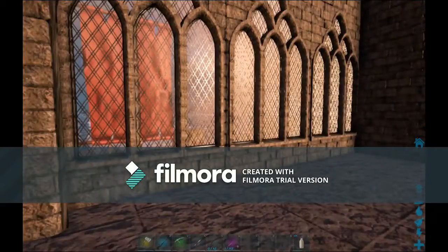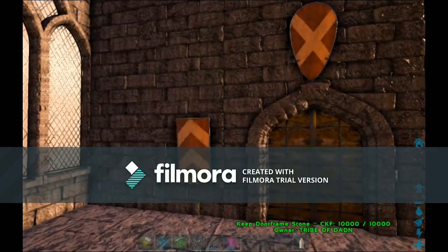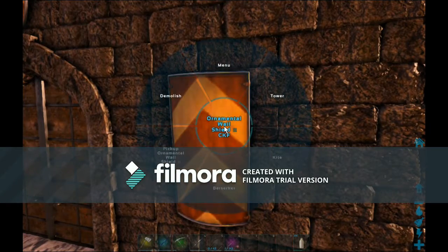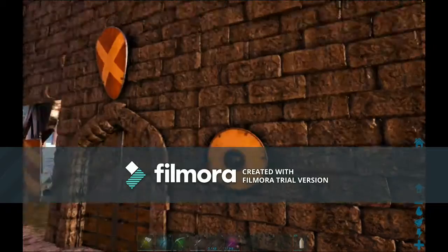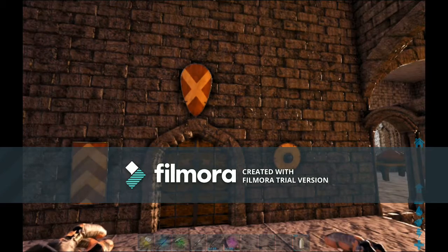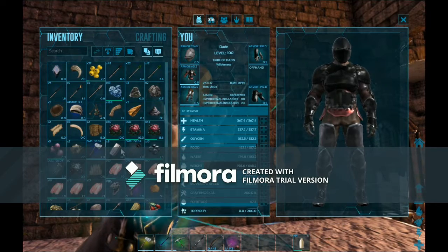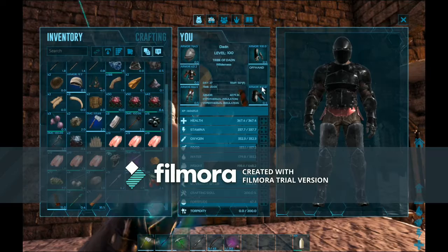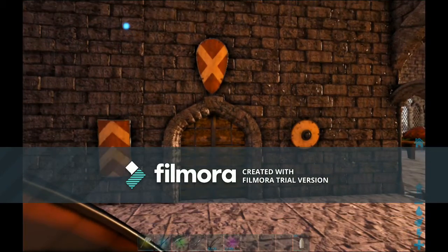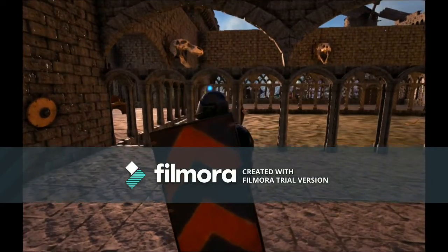That's one of the things included in the new update. We also have new decorations — basically these shields. There's actually a third shield, the Zerker shield. So those are the three new shields and decorations, but you can also craft those shields and actually use them. In fact, I have one already crafted — that's what one of the new shields looks like.